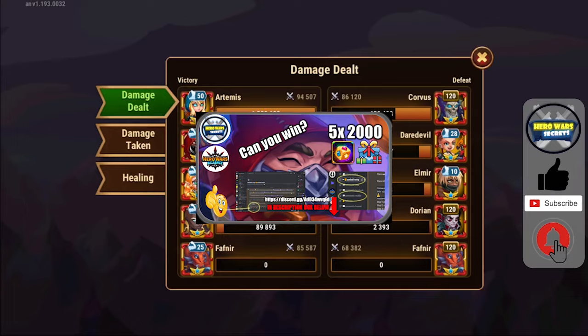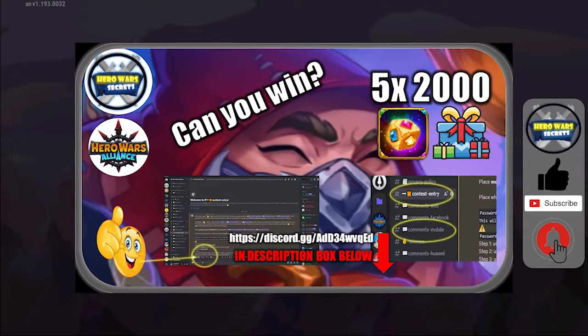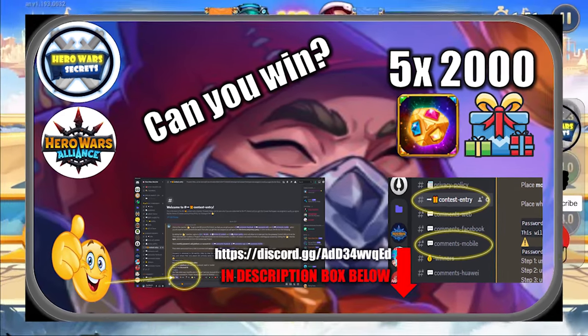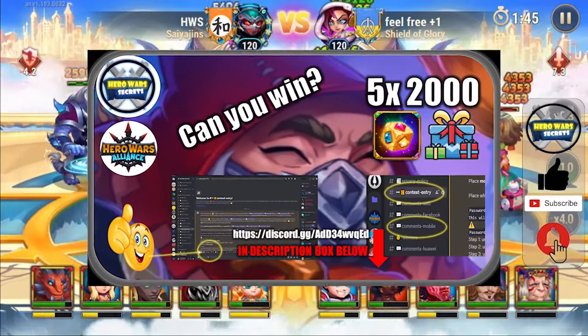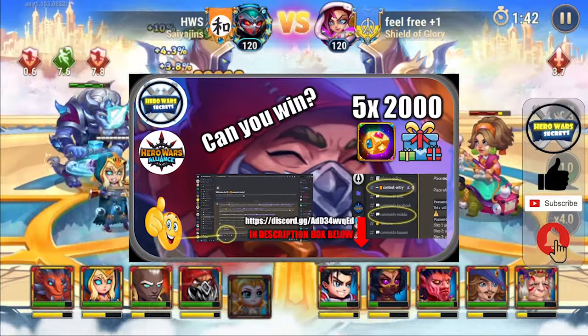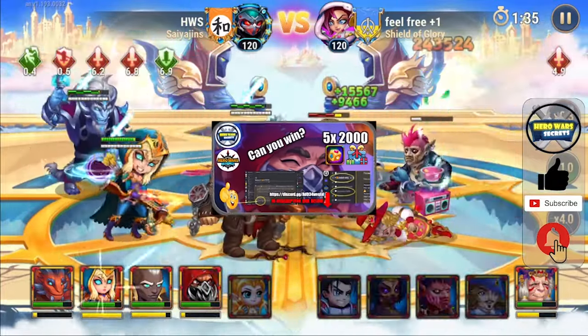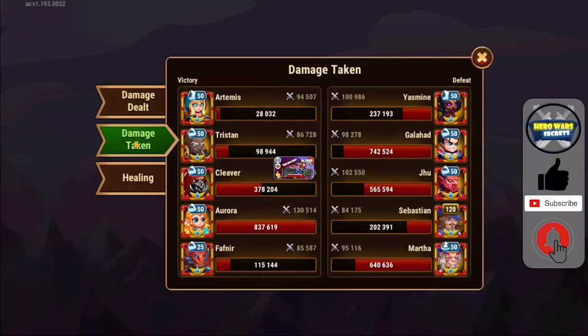A word about how you can participate in the giveaway: to participate in the contest, please come to my Discord and go to the channel called Contest Entry, then give a thumbs up on the icon below the text if you agree with all terms and conditions to enter the giveaway. This will give you a role as contest participant, and you will be able to leave your Hero Wars account ID in the channel called Comments Mobile. As shown on your screen, there will be no password this time. Good luck all. Rewards will be sent to you directly from the community managers shortly after the winner's announcement in my Discord.